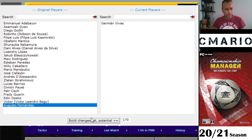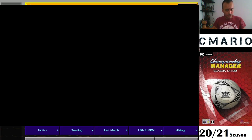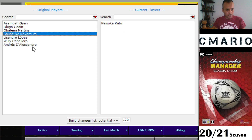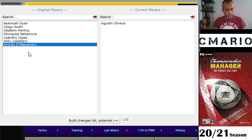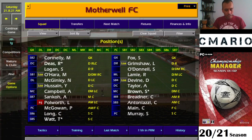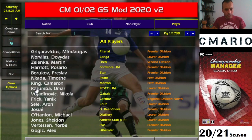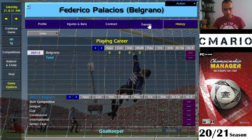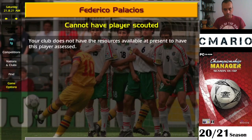Let's see if there's anyone with 170 potential ability — Zlatan for example probably has more than 170. After loading and processing, there they are: Godin, Martins, Nakamura, Lisandro, Willie Caballero. Let's check out Federico Palacios — he'll be in his country of origin, Argentina. Palacios... there he is, Federico Palacios, goalkeeper, Argentinian, at Belgrano.